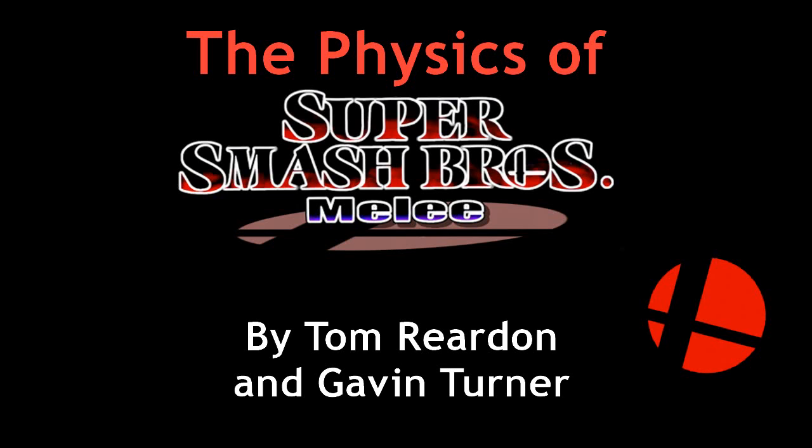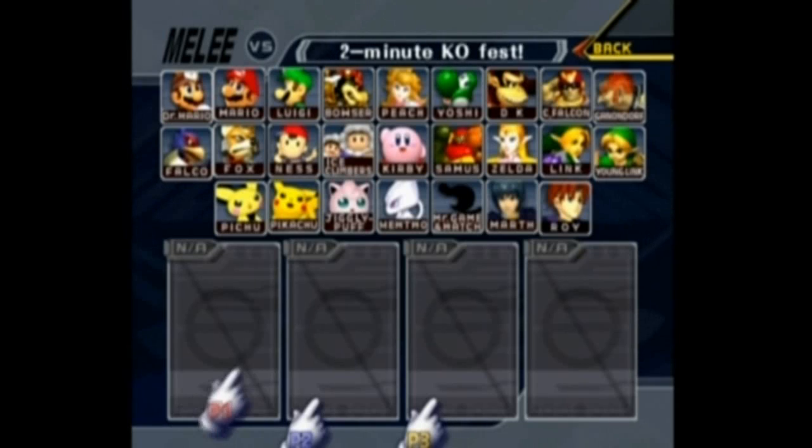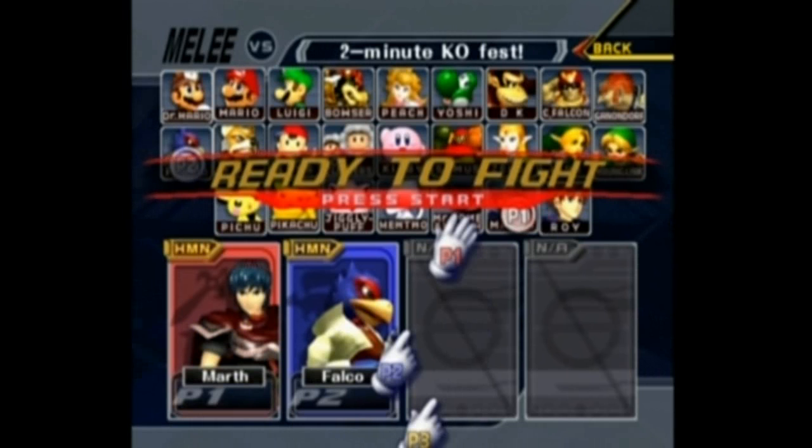For our indie lab, we chose to explore the physics behind the video game Super Smash Brothers Melee, more commonly referred to as Smash or Melee. Super Smash Brothers Melee came out in 2001 for the Nintendo GameCube. It was intended as a party fighting game for casual gamers with a variety of popular Nintendo characters available to play as. The objective of the game was to knock the other players off the stage by hitting them with different moves unique to each character.